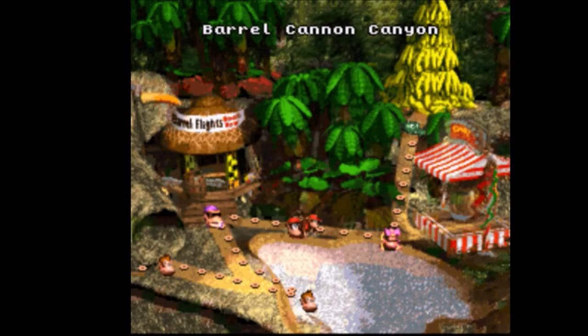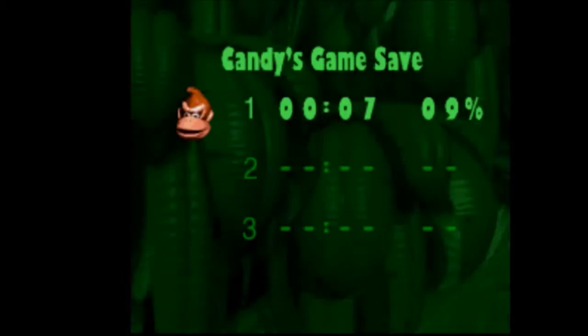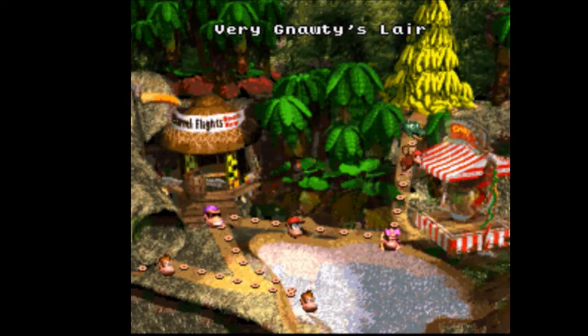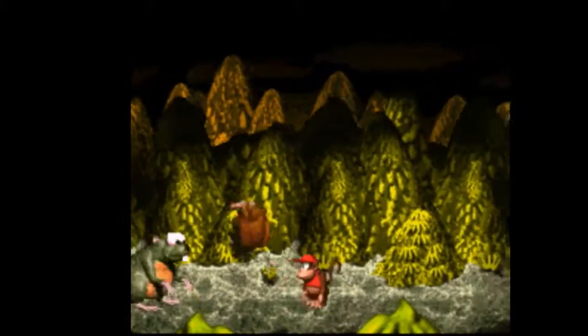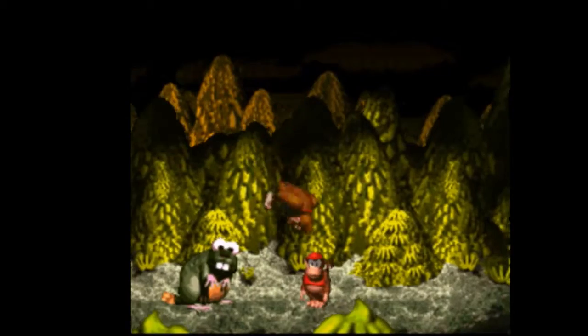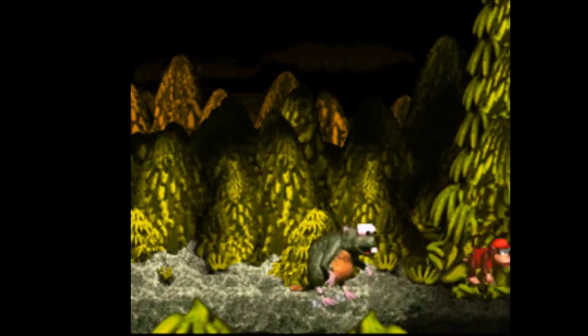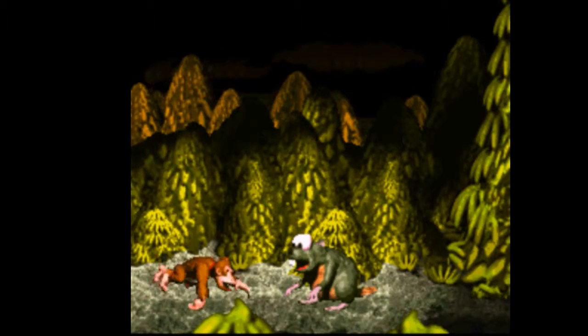We're gonna save at the Candy safe spot and beat this next boss. And we're fighting a beaver — we just gotta jump on his back like three times, four times... I think it's four times, or five times, or six times. Yep, six times.